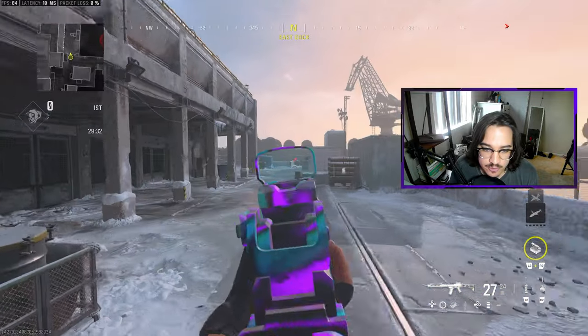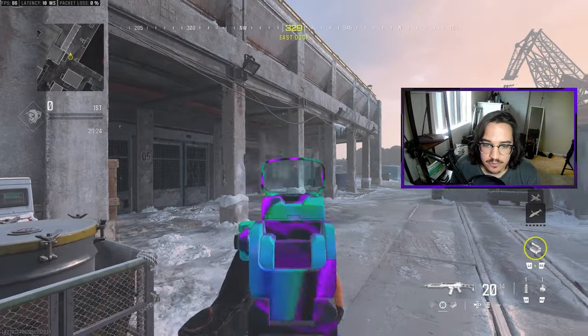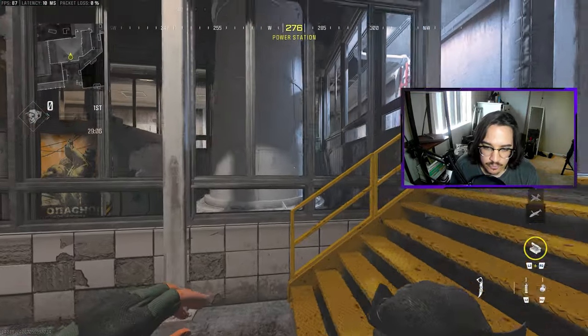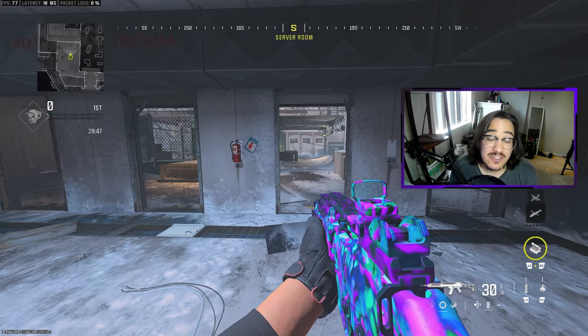That brings me over to Docks 2, and same thing, you can say Docks 2 Water. Right next to us, we have Pillars. And as we push through Pillars through Docks 2, this is where we hit Bottom Server or Bottom Power. And of course you would call the other one Top Power or Top Server. We are at Top Server right now.